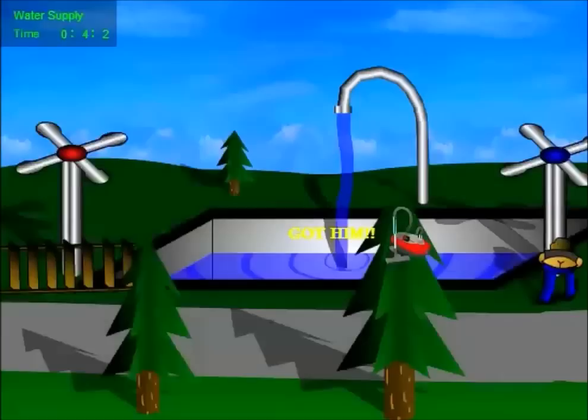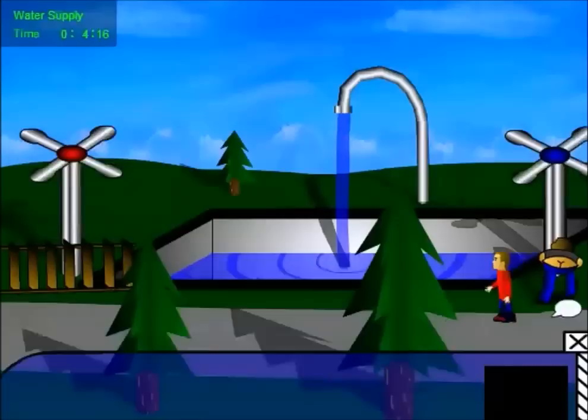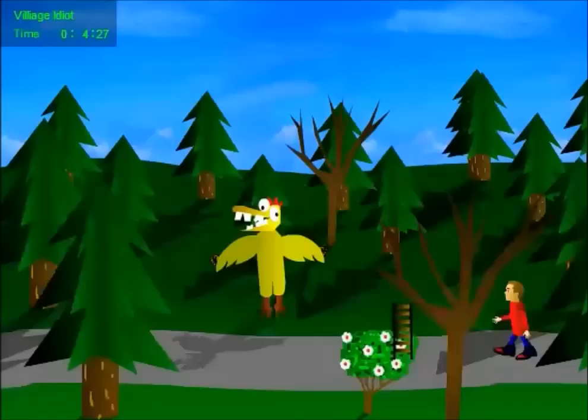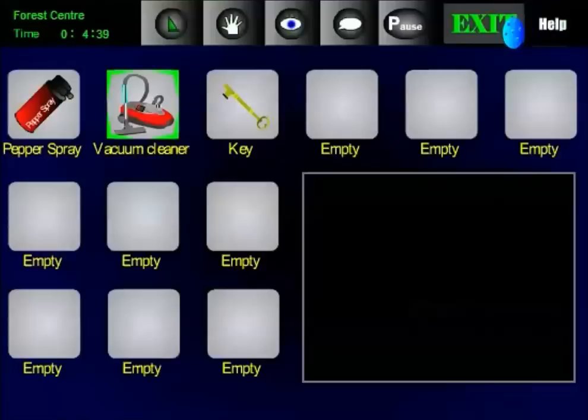This guy over here is the owner of the hammer. If you give it to him, he will give you his ladder if you talk to him again. Feel free to use the ladder, so we're going to do that and take it. We're just going to pass him right up — don't make eye contact — and use the ladder here. You want to get two eggs, not just one but two. And grab another one. We're going to take one to the bird guy.